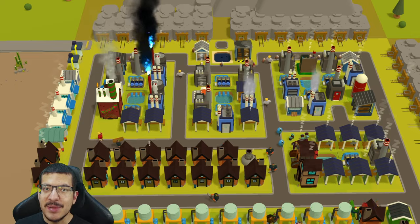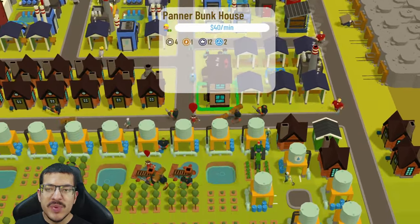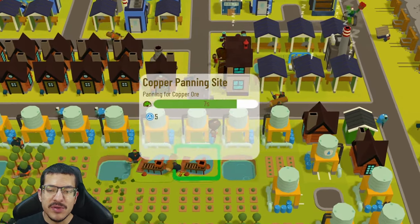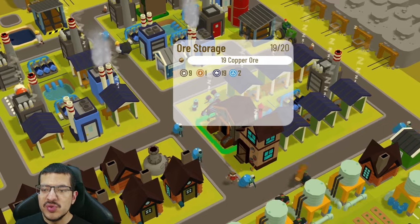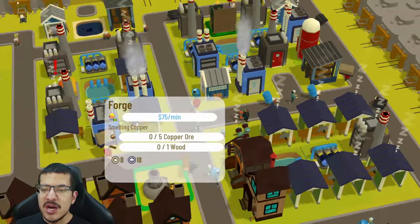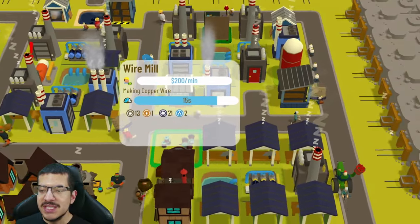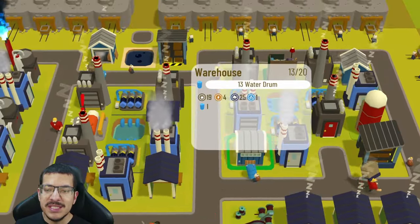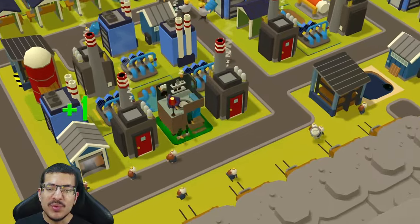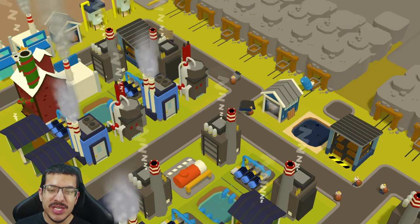For copper wire: there's one panner bunkhouse with two panner workers picking up copper ore from two copper panning sites and taking it to an ore storage across from one forge crafting copper. That copper is used at a wire mill making copper wire. The wire mill has one passive energy from a nearby power plant — more than enough to produce all the copper wire needed for the red lamps. I only have one Art and Decor shop making red lamps.